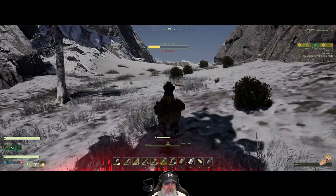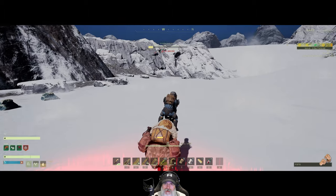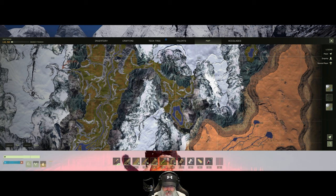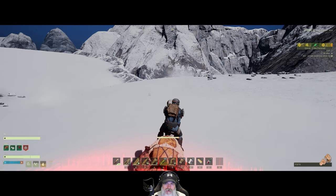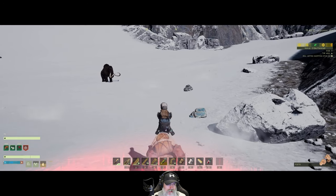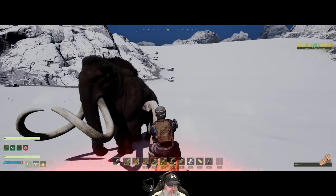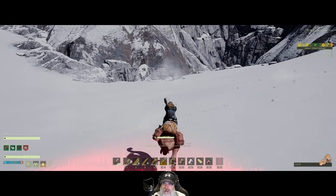We did come up here into this snow biome to do part of the first mission. There's a cave across the way with mushrooms. Oh — there's a mammoth. Is he hostile or neutral? Nope, I guess he's neutral — probably the same temperament as the elephants in the desert.